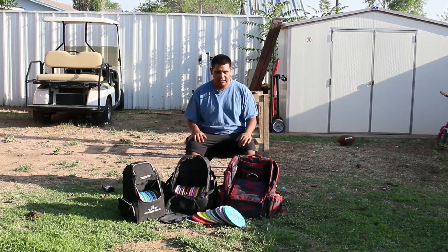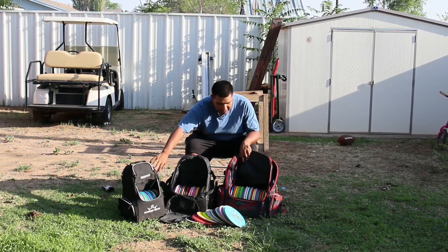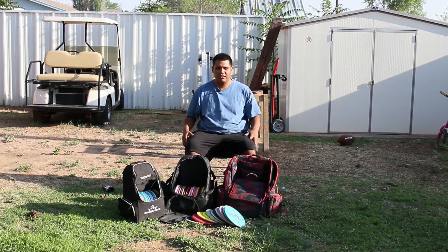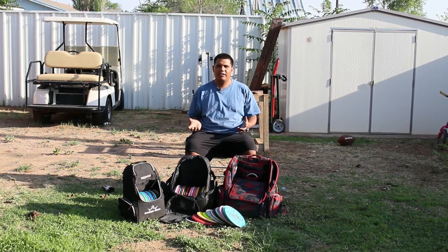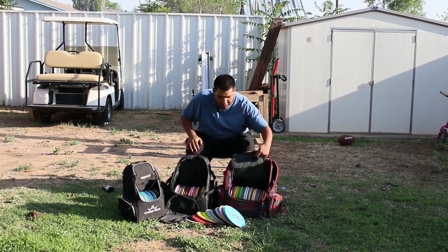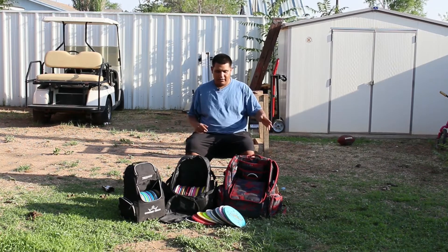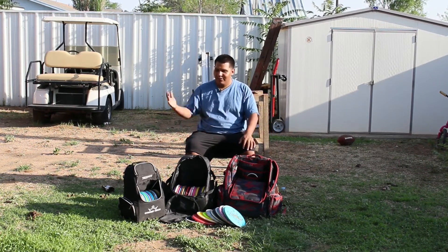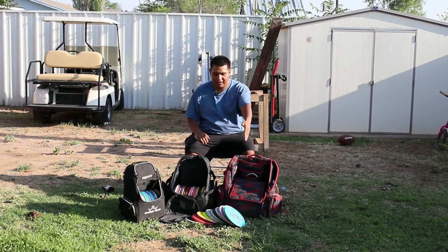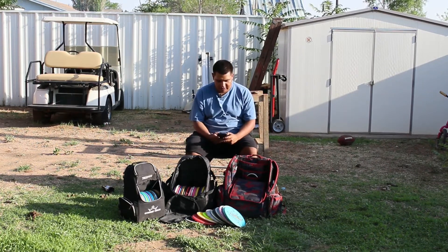I actually rearranged these bags so there isn't a whole bunch of distance drivers next to other distance drivers, and there's not a whole bunch of putters next to putters. So I won't know — if I get a low number I won't know if that's a putter, or if I get a high number I won't know if that's a distance driver. On my right side is the bags I'm going to choose from, and on the floor it's going to be from my left to my right. Let's go ahead and get this random number generator started — we'll go from one to 70.